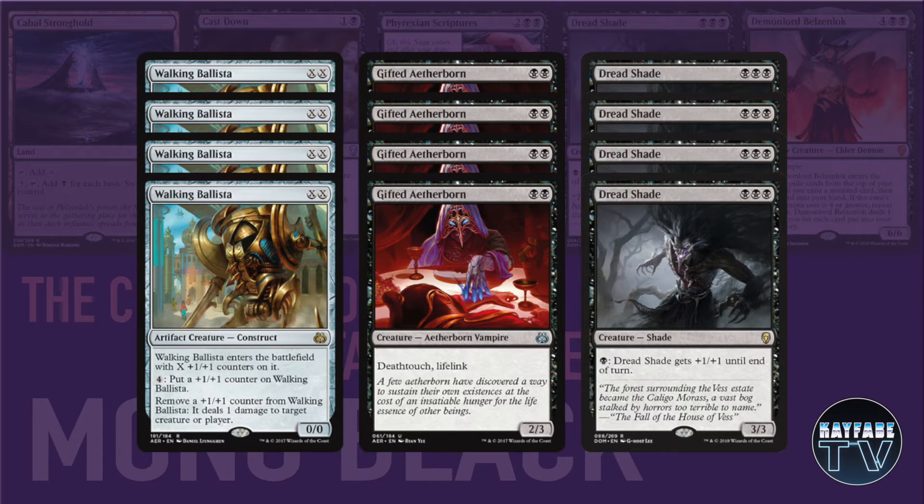Playing 4 copies of Gifted Aetherborn too — great body, 2/3 with Deathtouch and Lifelink. This is a fearsome blocker and a really good attacker; it can chump block almost anything and take it out. And then Dreadshade is our midrange finisher. Dreadshade can get absolutely gigantic in combination with Cabal Stronghold — a really decent card, and I've been really impressed by how well it plays in this particular deck.